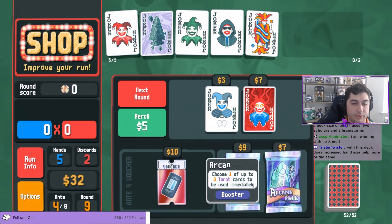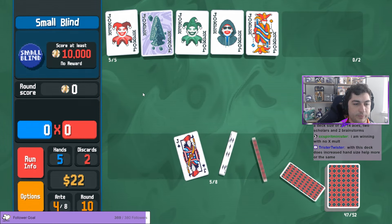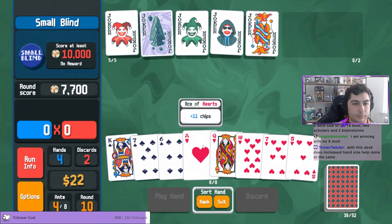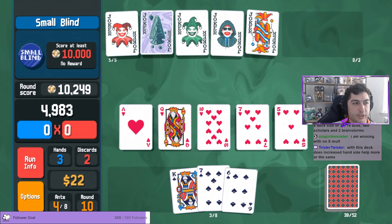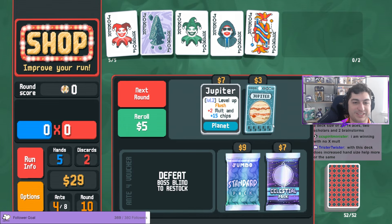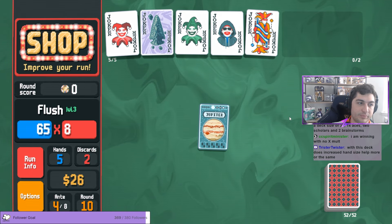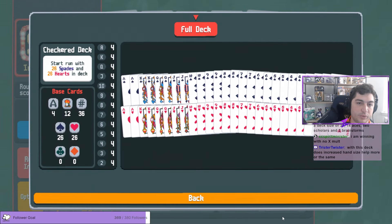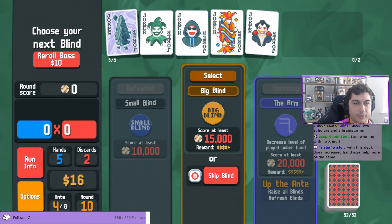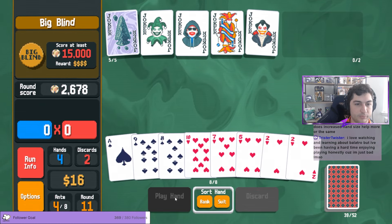He got me for this entire stream — I thought he was gonna actually play. Twister asks: what's up with this deck, does increased hand size help more or the same? I would say much more cause you're almost guaranteed a flush every time. We'll play the hearts here, get the mult up, and then we'll play this. Oh, we won without even using Card Sharp. Okay, we have our chips, we have our base mult, we have our x-mult — feeling kind of okay. We are definitely getting this in case we run into the Speed Joker.